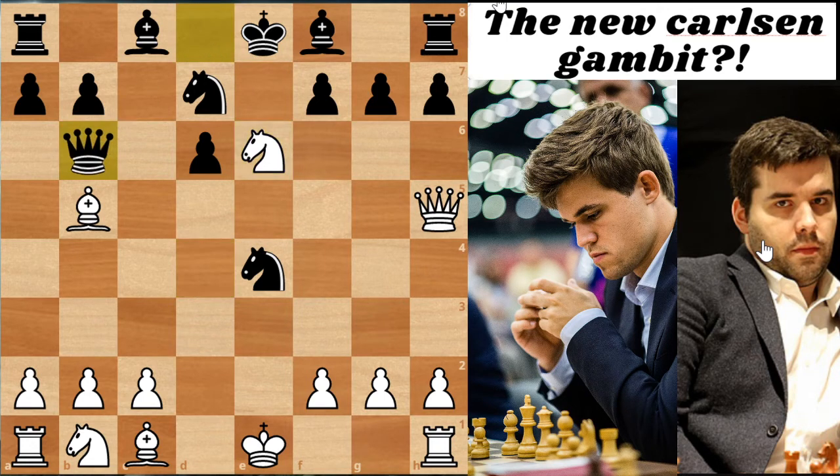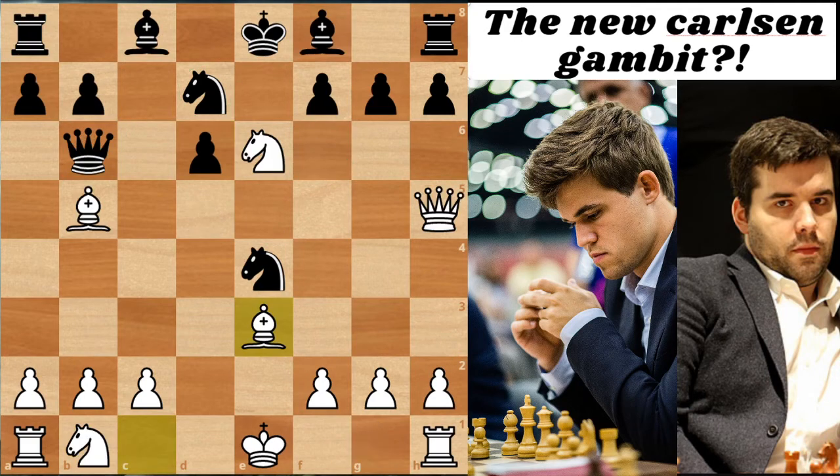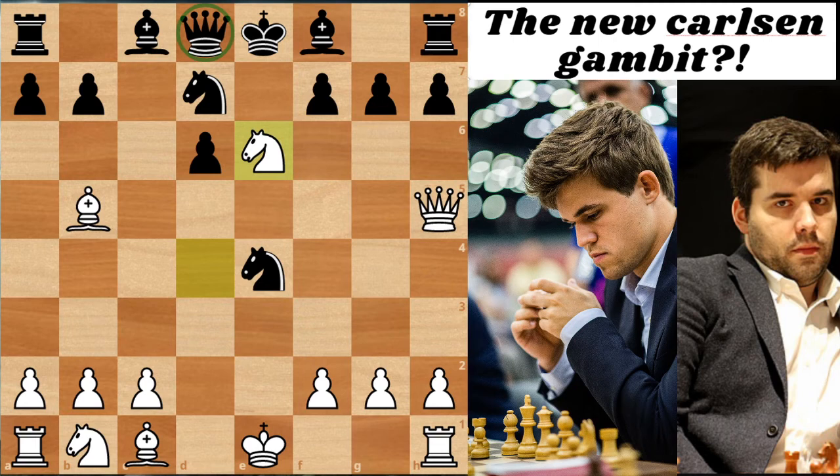If Black plays Queen to B6, we have a similar motif to the previous variation with Bishop on D7 - the move Be3, once again using the fact that Black can't take on B5. With Qxb5, we get the same tactic again. So really that leaves Black with two choices that are basically not losing. The first one is pawn to G6.